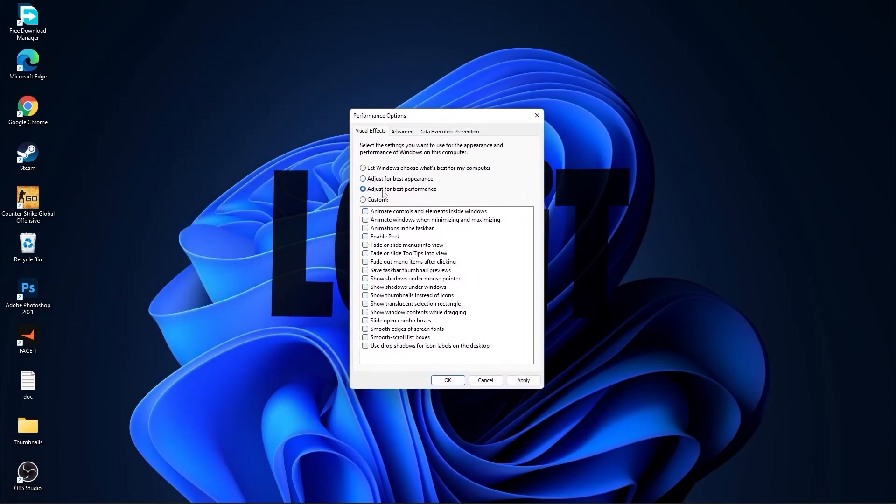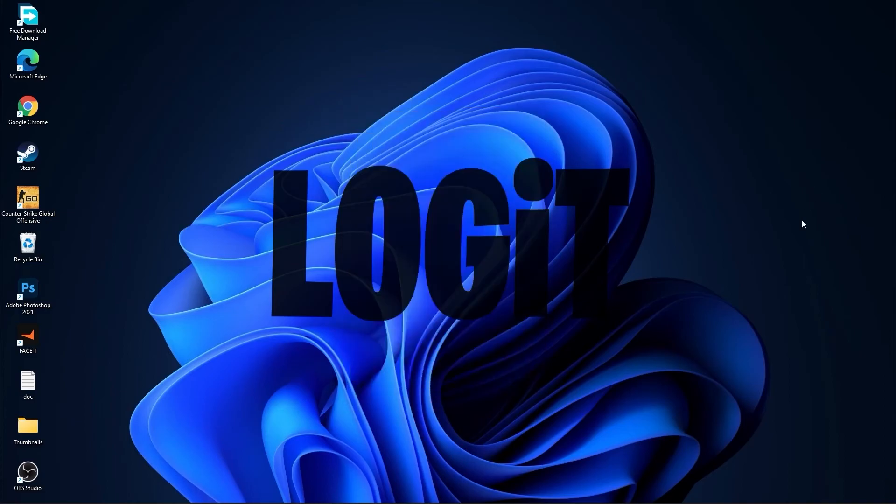Go to the search bar, type "Performance", press on Adjust the Appearance and Performance of Windows. Check Adjust for Best Performance to uncheck everything, then check Custom and check Smooth Edges of Screen Fonts and Show Thumbnails Instead of Icons. Press Apply and OK.